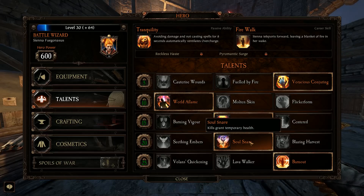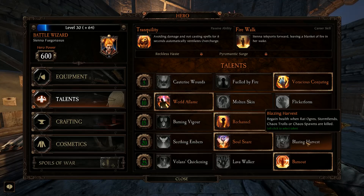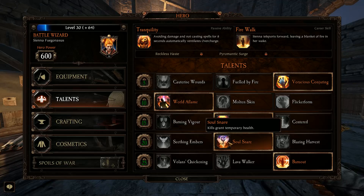Soul Snare is kind of a given — most people are using this. If you don't have it, it's probably frowned upon by some. You could use Blazing Harvest, which is purely situational, or play the crit game if you can stack that much crit — and I probably should try it out. But I know I'm going to kill stuff faster than I'm going to crit stuff, so Soul Snare is the obvious choice.